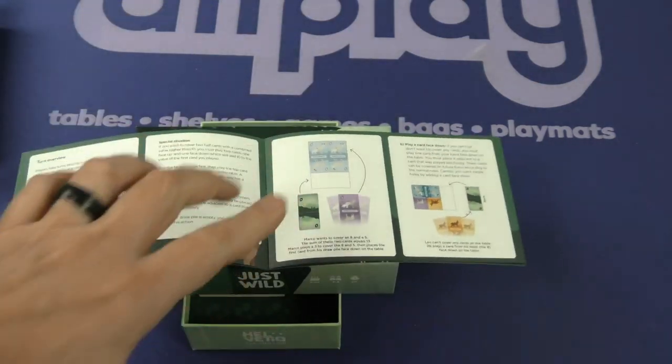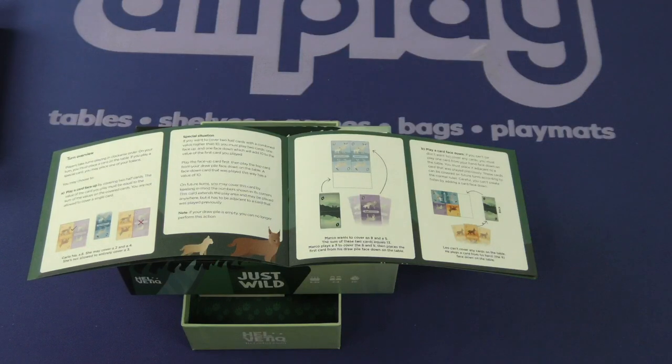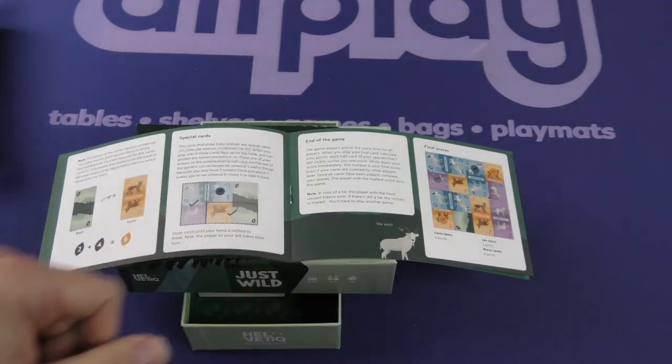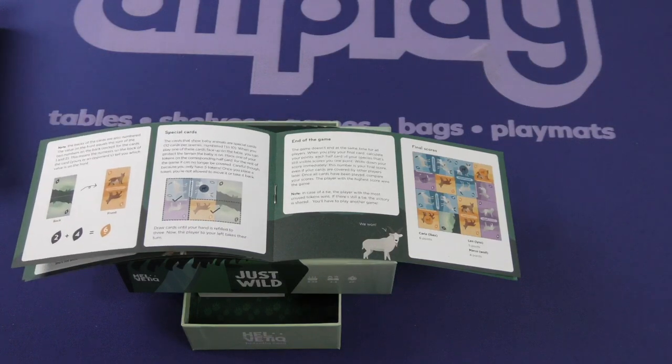Then we get into the turn overview. Players take turns in clockwise order. On your turn, you must play a card on the table. If you play a special card, you may place one of your tokens. They give some different examples — you can play a card face up or face down. They also talk about the special cards and then the end of the game. The game doesn't end at the same time for all players. When you play your final card, you calculate your points. Each half card of your species that's still visible scores you one point. Write down your score immediately — this is your final score, even if your cards are covered by other players later.